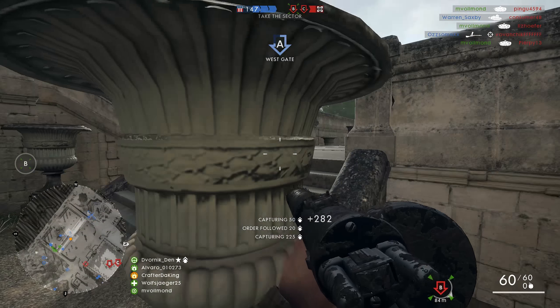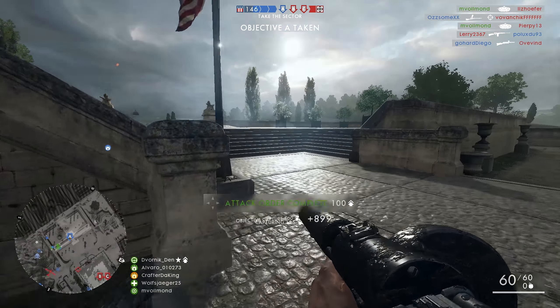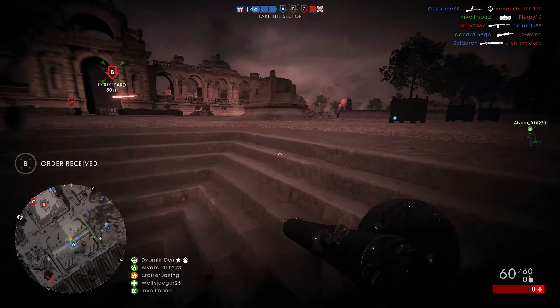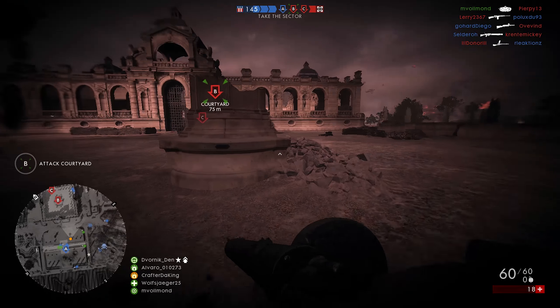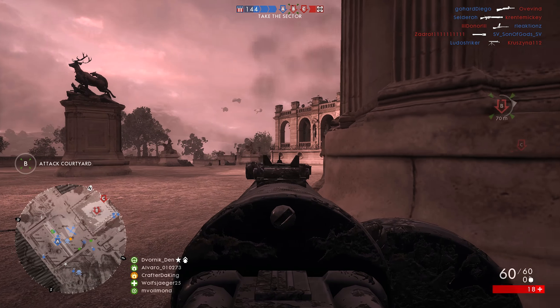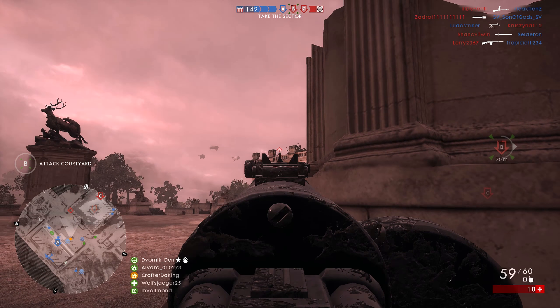It's also good to have a teammate running support class because, trust me, you will run out of ammo very quick. Overall, the gun is still great and you don't really have any other option anyway, because there is nothing comparable to the Hellrigal for an assault class.